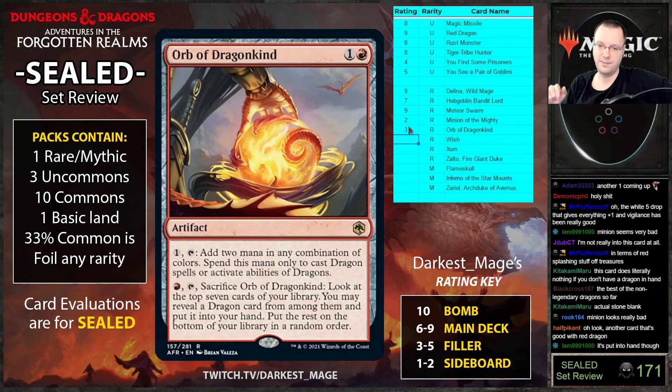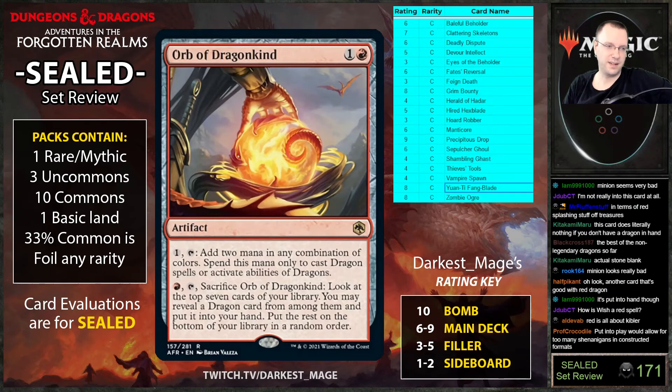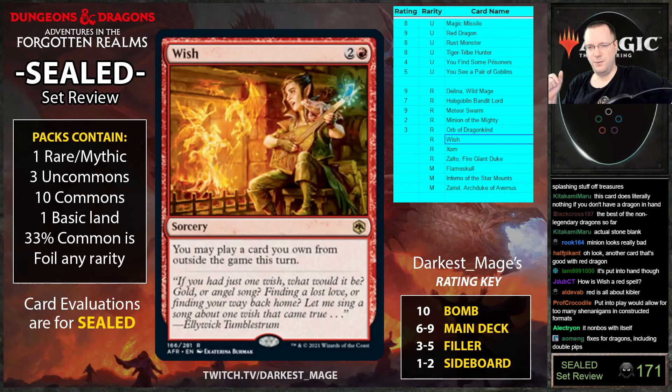It impulses for a dragon or lets you cast a dragon a turn early. Maybe it's a two — maybe it's worse than a land. I can imagine playing a three-color grixis deck with Red Dragon, Black Dragon, and maybe another dragon where this is worth it, but that's pretty unlikely.